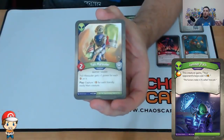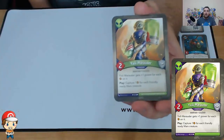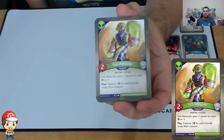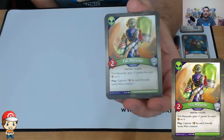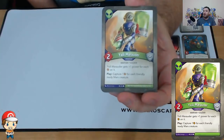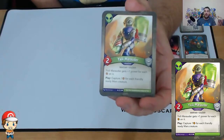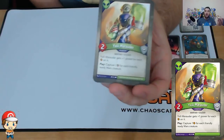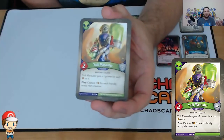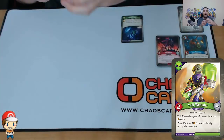Zillix Marauder. Two Power, Zero Armor makes it a very underwhelming character in terms of attacking and defending. But you get plus one for each Ember on it, and when you play it you capture one Ember for each friendly ready Mars creature. So if we've got enough Mars creatures in this deck, we can potentially use this to capture a bunch of Ember and become a beast.